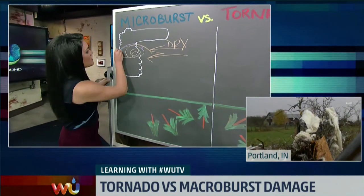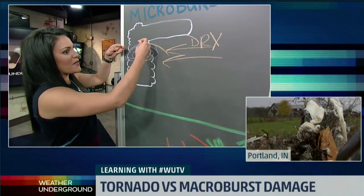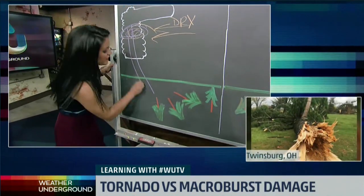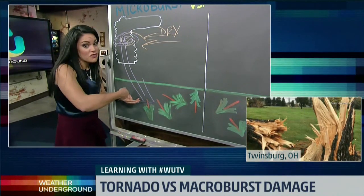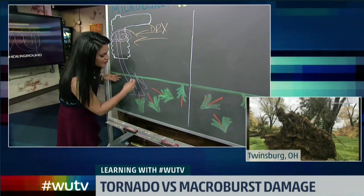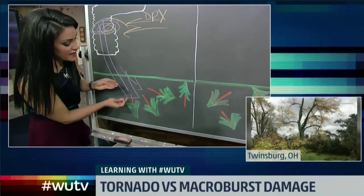What ends up happening is you start generating colder air inside the thunderstorm, and that cold air is going to want to sink because it becomes heavy. So you get this very strong rushing wind outside the thunderstorm, and when it hits the ground it can't go anywhere — it can't punch through the surface — so it turns and has to go outward. That's why we get divergent winds at the surface, like a tidal wave knocking down these trees.